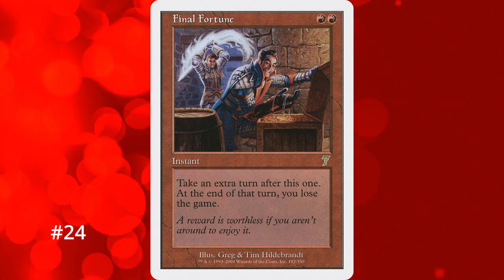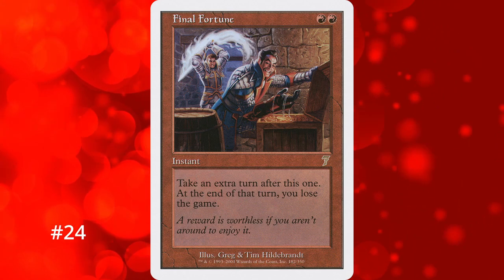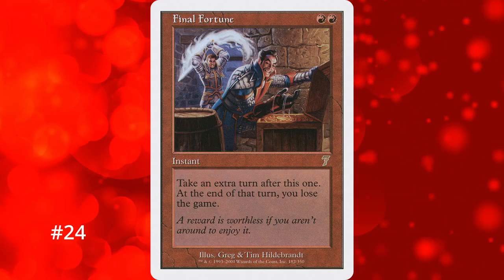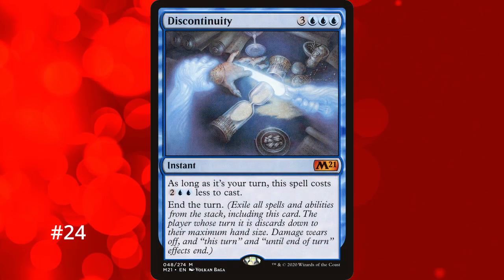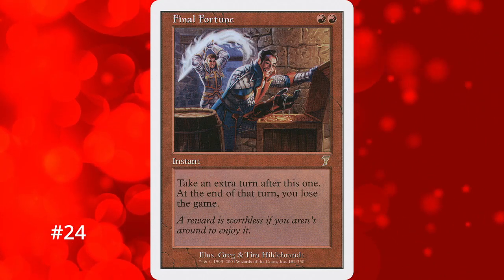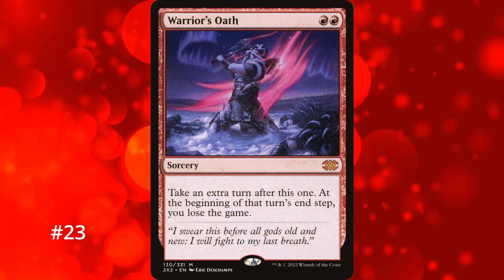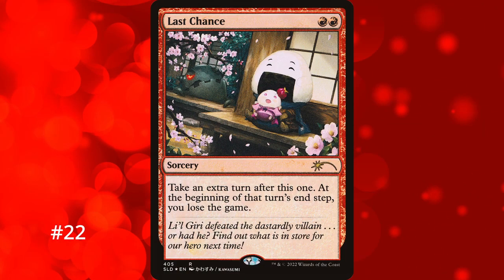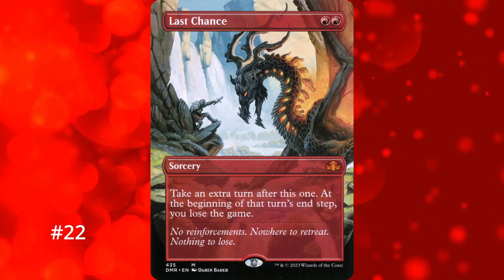While Final Fortune becomes a time bomb after casting, sometimes all you need is that 1 extra turn to win. There are also cards that prevent you from losing like Platinum Angel, and since it only costs 2 mana you still have access to most of your resources. Alternatively, if you have a way to force the turn to end like with Discontinuity, you never reach the end step and skip losing the game. Number 23 goes to Warrior's Oath — the Portal Three Kingdoms version is pretty neat and the Double Masters one has sick flavor text. Then number 22 is Last Chance — the Dominaria Remastered one with the dragon looks sick as hell.